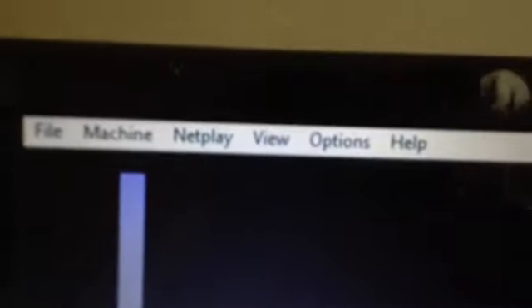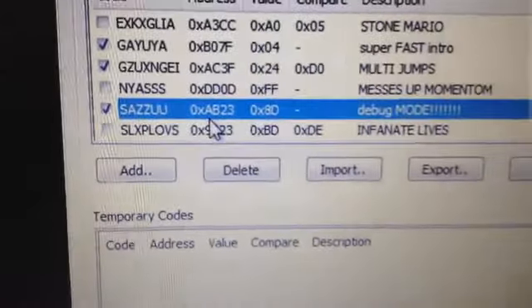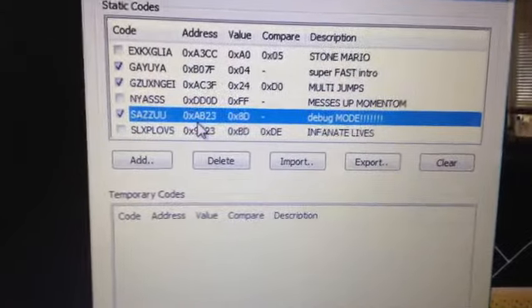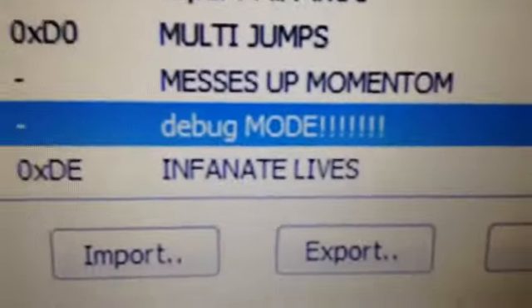So, what you do is this — watch. If you're doing Nystopia, then you just click Escape. That should bring you here. Let me get this from Vegas. Now, it brings you there. You go to Options, then Cheat. And here it is right here. S-A-Z-Z-U-U. Description: Debug Mode.